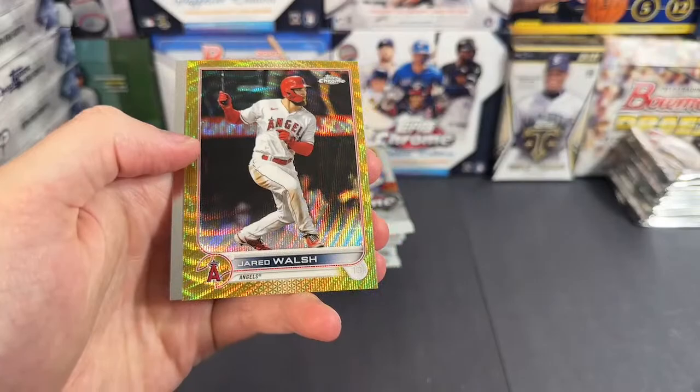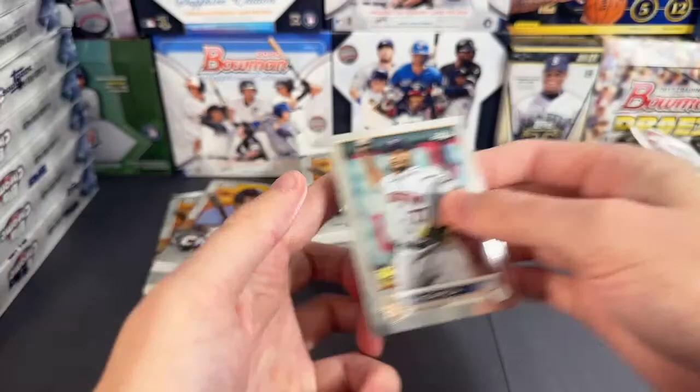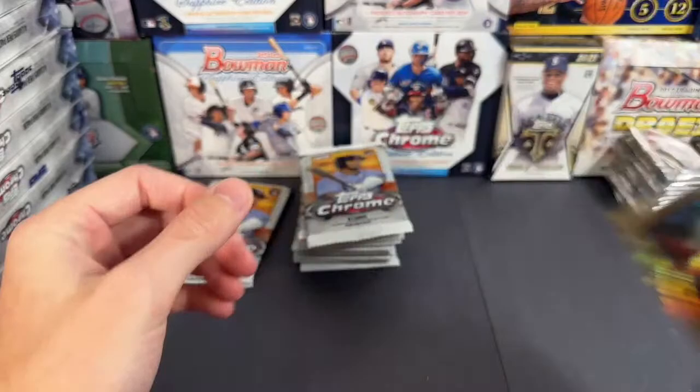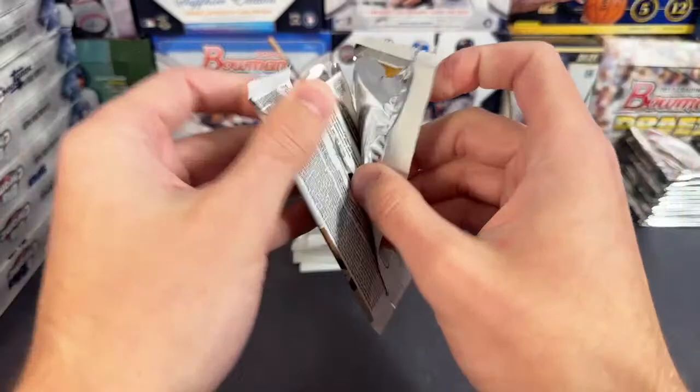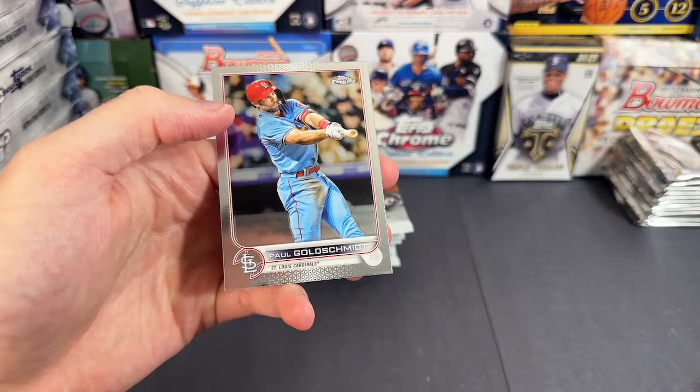I think we pulled his gold auto already — two of 50. Maybe it was a blue auto, some color auto, but funny to get two cards of that guy. Angels. Still looking for our second autograph in this box. Rendon refractor, going to be Jose Barrios. There's Goldschmidt number one of this case — I will put that in the Goldschmidt pile.